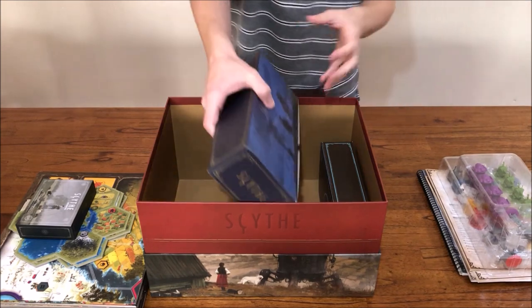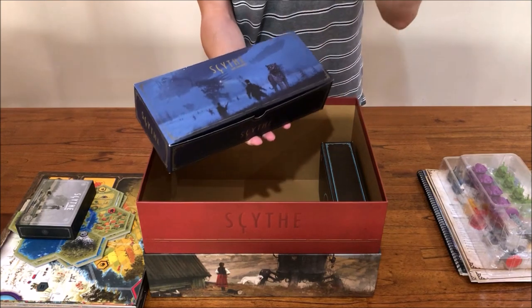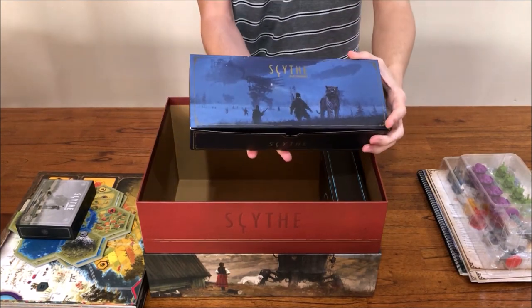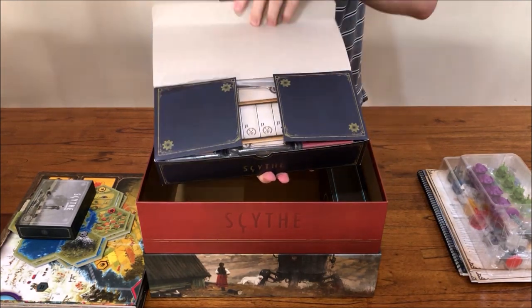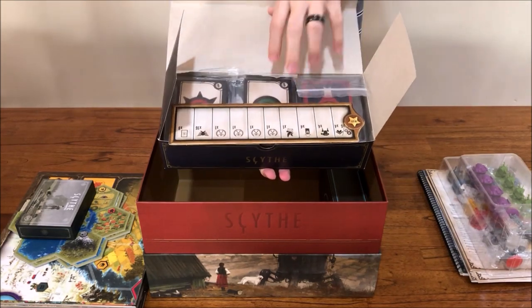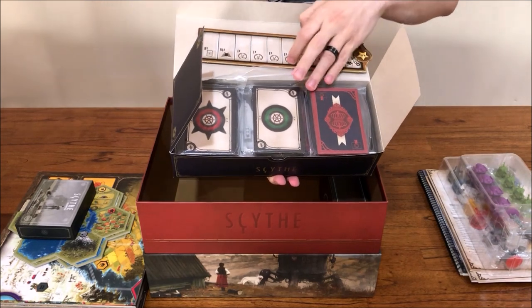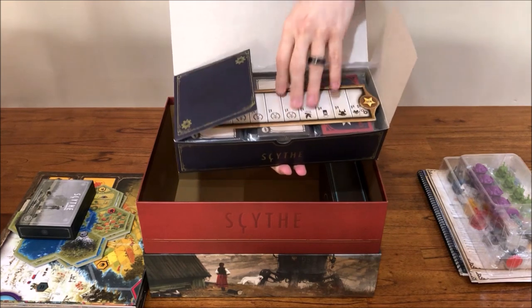The third tuck box holds basically the Wind Gambit as well as one component from the Rise of Fenris. If you have not played Rise of Fenris episode 2, you may not wish to look at this box. Inside on top is the peace and war track from the Rise of Fenris, then the three cardboard components from the Wind Gambit — the resolution modules and the airship abilities — and underneath that are the airship miniatures themselves.